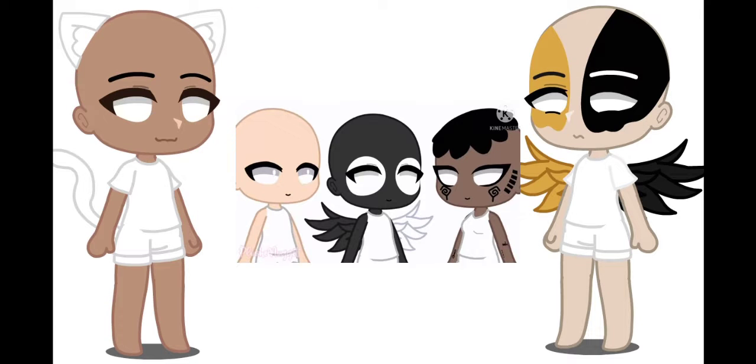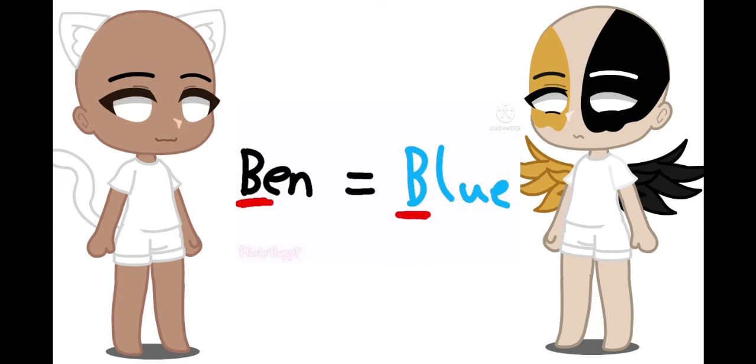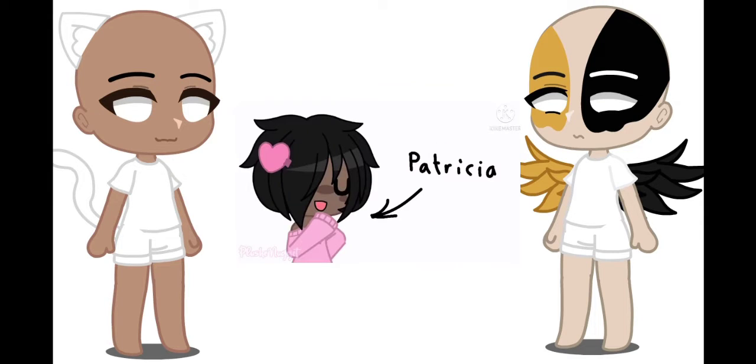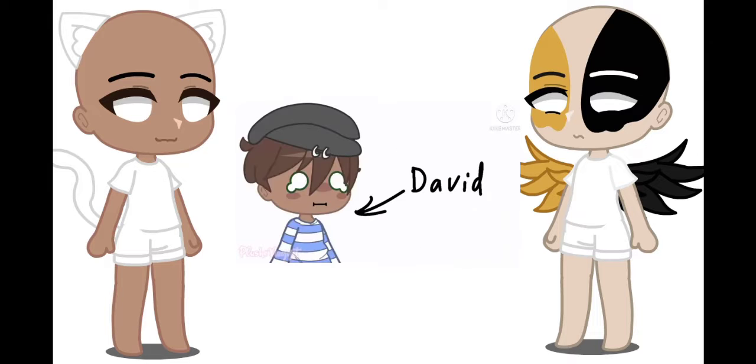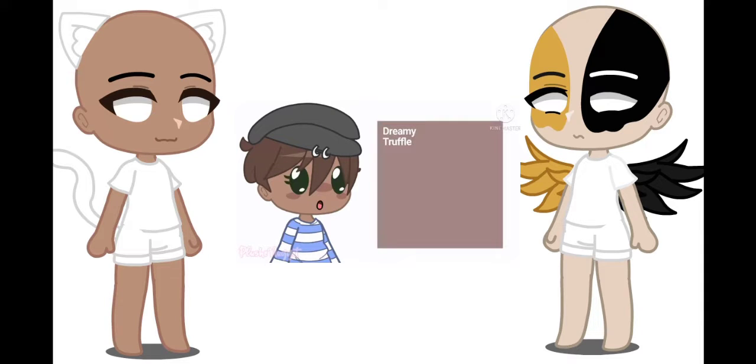So, the eye shape can be whatever you want. The eye color has to begin with the same letter as your first name. For example, if your name is Patricia, then add pink eyes. If the first letter of your name does not match with any color, then you can be more specific, like sky blue or dreamy truffle if you like.